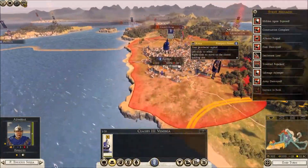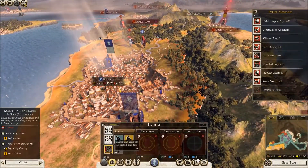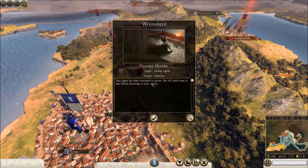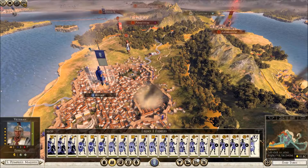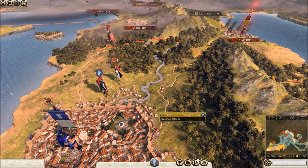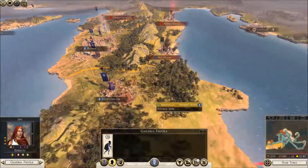I lost one of my agents here - one of my spies. It looks like this enemy spy is trying to do me some injustice. We're going to try and get it. This is quite a good spy, so let's have a look at assassination - no. Manipulation: 31%. Okay, so we've got the spy. Now we've got three spies.